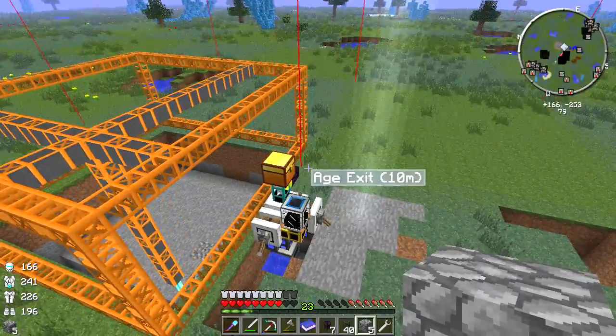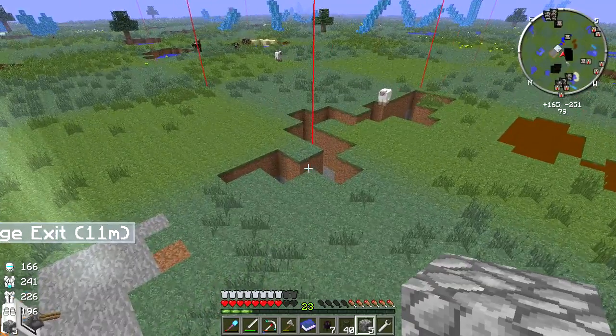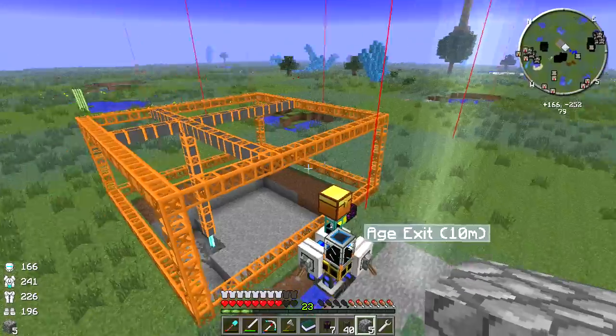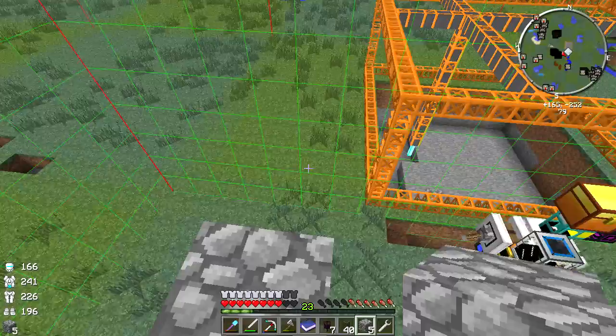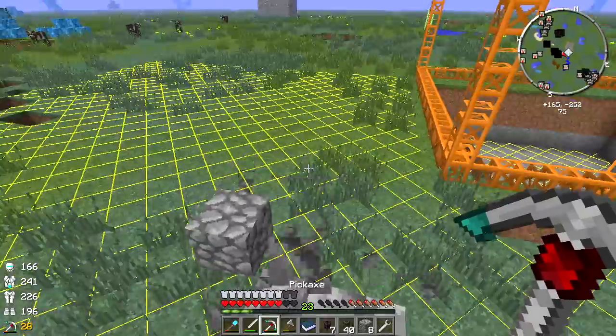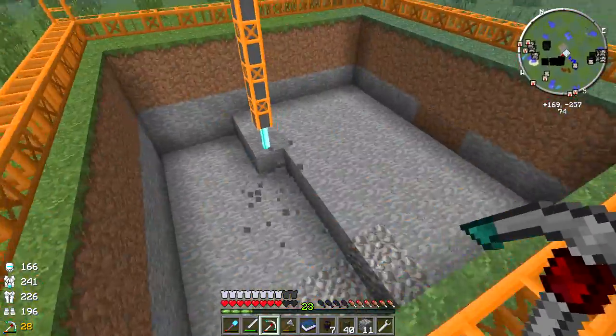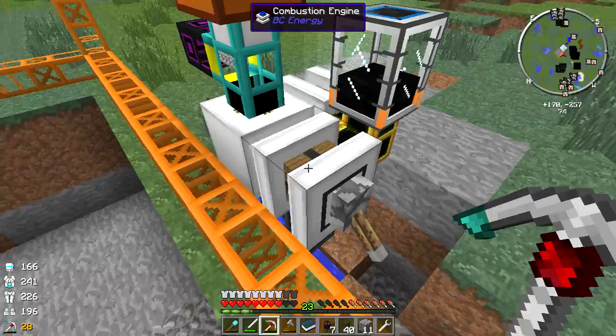All of our stuff should be loaded so this thing should run even if we go back to the house, which is cool. And it's F9 to show chunks, F7 to see where mobs can spawn. Yeah, so this is gonna go a good little ways.